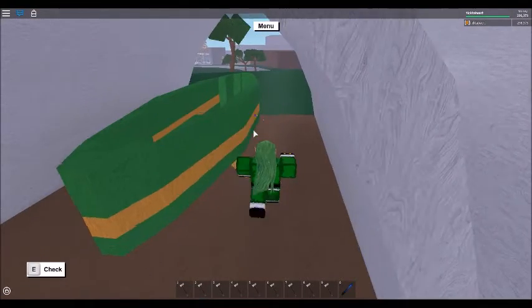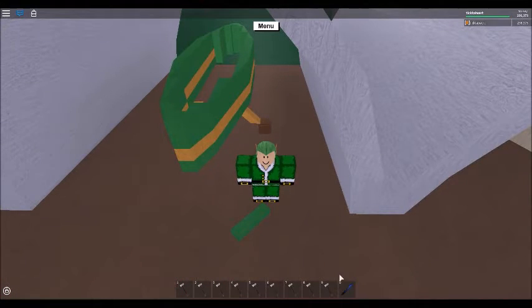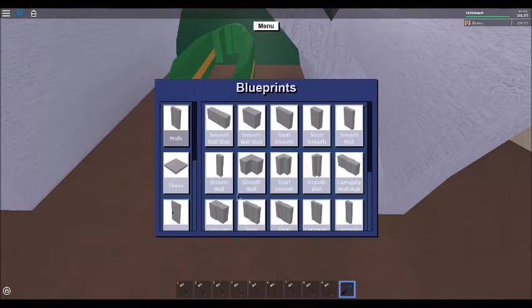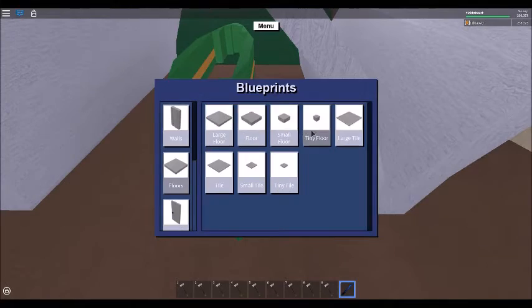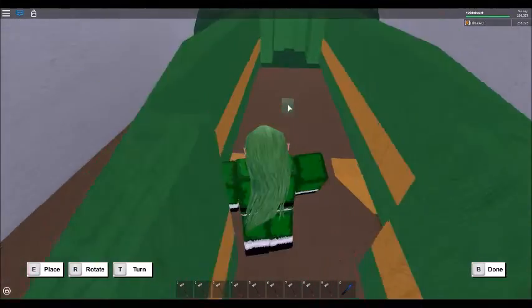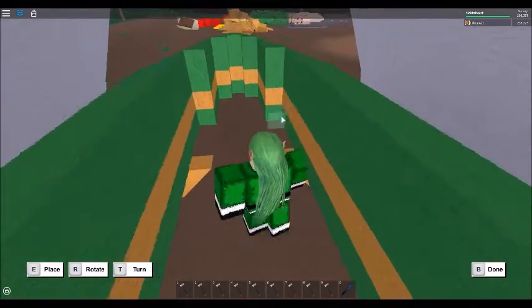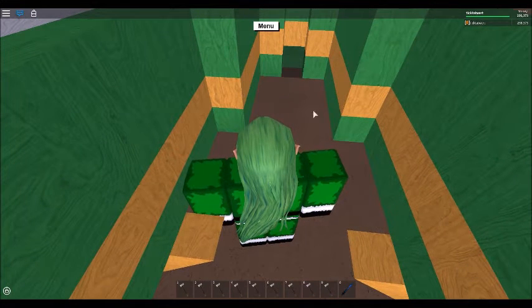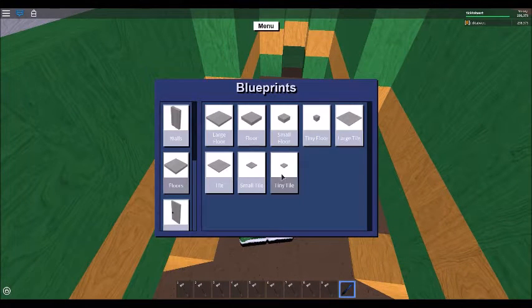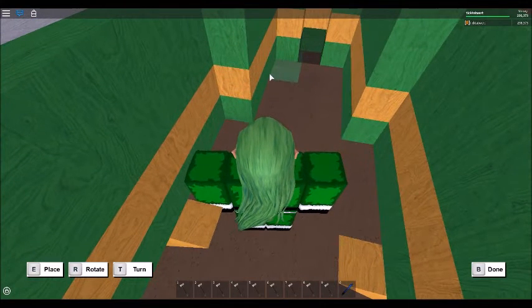Now I've built this part it's going to be time to build the floor. Let me get my smooth floor and then try and find out what's the best way. You can do a smooth wall there.